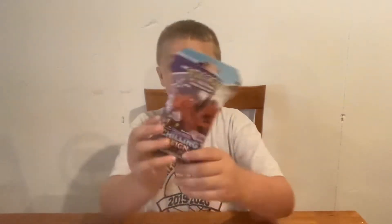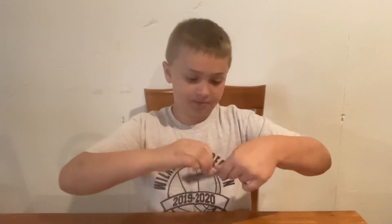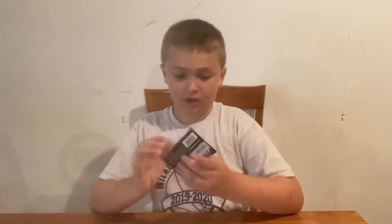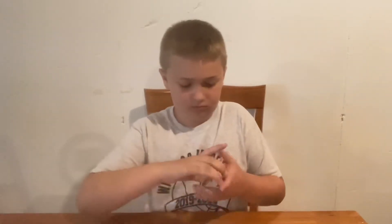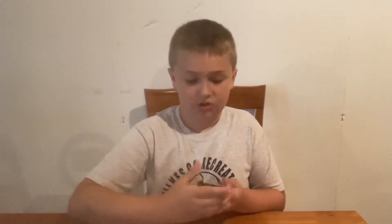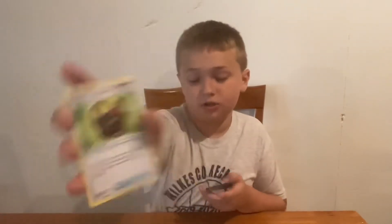Now we're going to do a Galarian Zapdos cardboard pack with an Ice Rider Calyrex pack style. Cards pulled: Venipede, Snover, Galarian Slowpoke, Krabby, Snorunt, Old Cemetery, Tent's Arena, Electric Energy, Galarian Perrserker, Flaaffy, The Path to the Peak, and the code card.